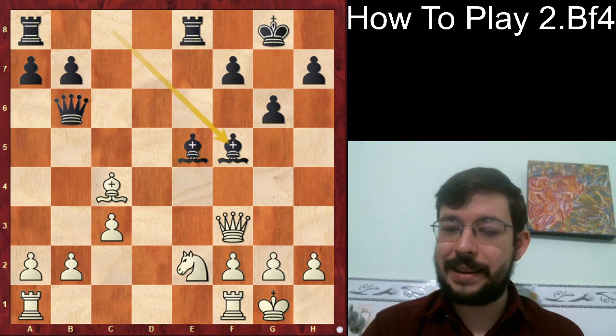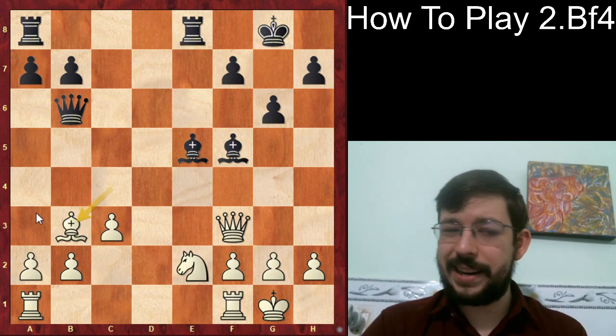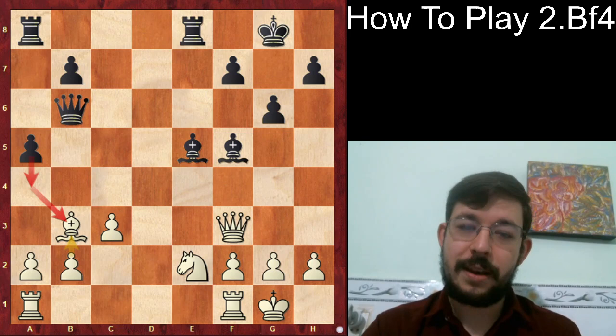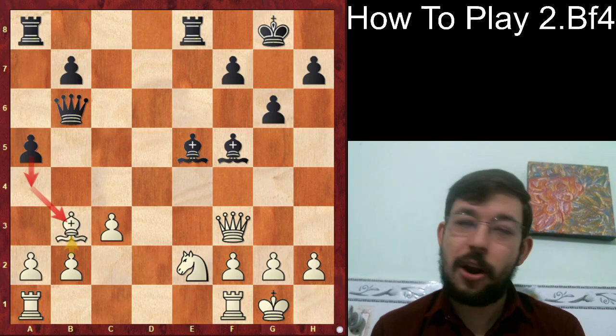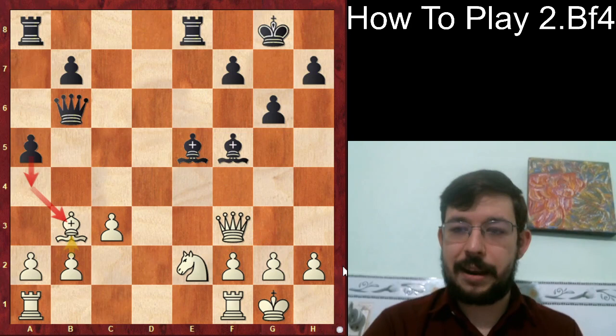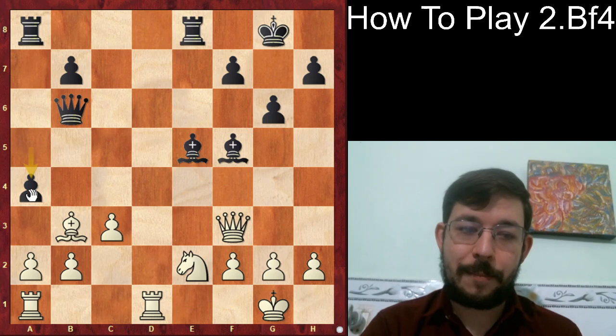But after Queen f3 and Bishop f5, that gave White the opportunity to reestablish control. He played Bishop b3. He could have considered putting the pawn on b3 as well, because the move a5 was a very good move by Abdusattorov — putting the pawn on b3 would have avoided the a5, a4 idea using the bishop as a hook. You often see grandmasters play moves like a5-a4 or h4-h5 just to create weaknesses or use the opponent's bishop as a hook.